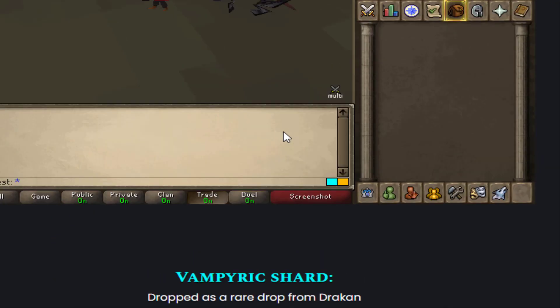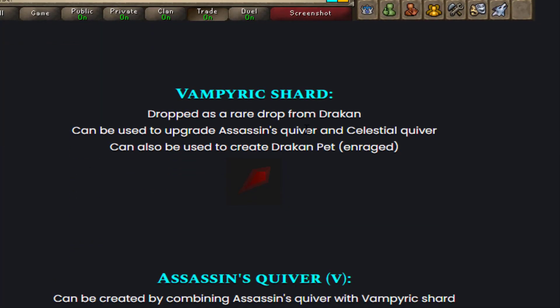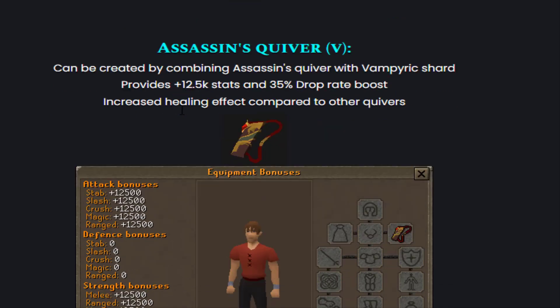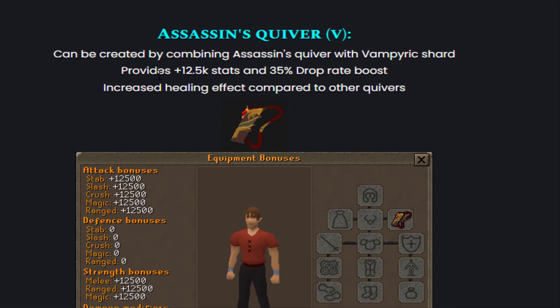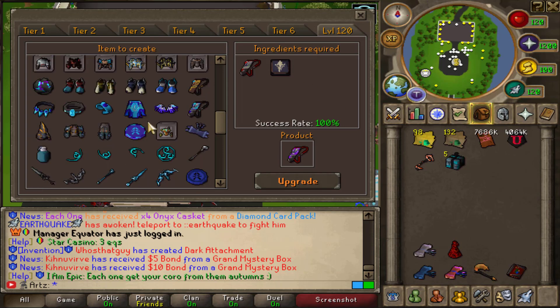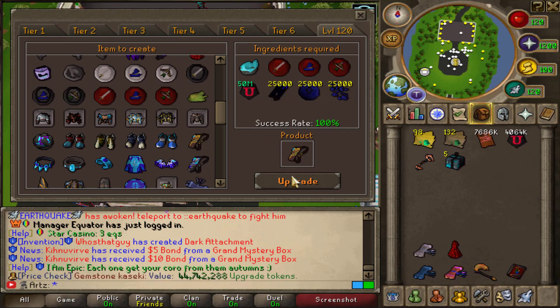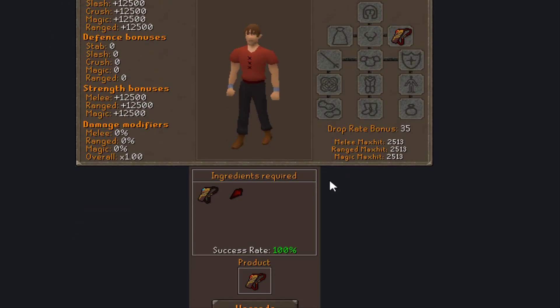I was looking at the update thread and this is where it is. So the vampiric shard can be used to upgrade the assassin's quiver and celestial quiver, and can also be used to create the Dracon pet — which I could do, but I don't think it's worth it. So you have the Assassin's Quiver V, which you can use on a regular assassin's quiver — which is what we're going to be trying to create ourselves. That's the first quiver, so this is the main goal right here. Maybe you just use the shard on the quiver and it upgrades — we'll see eventually.